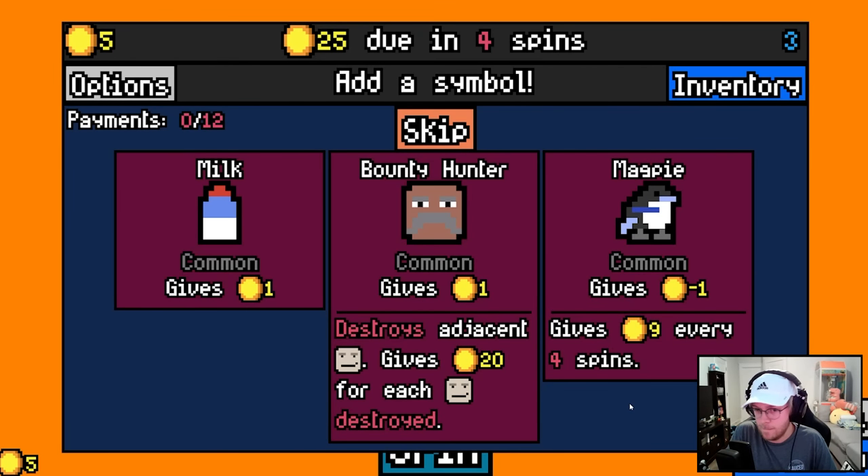Hey everybody, welcome back to Luck Be A Landlord, the slot machine roguelike where your only goal is to make rent that is due to your landlord. You start with a slot machine full of five symbols and on each roll you can add another one, with each symbol having a unique property with varying synergies that you can pair with others to make a lot of money.